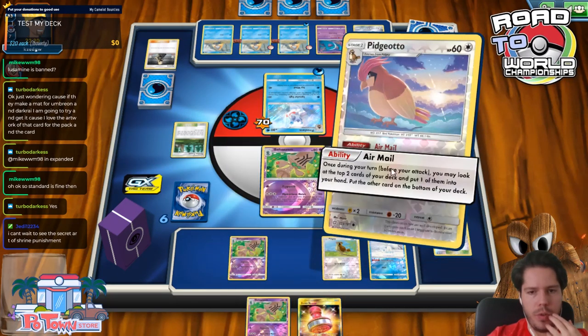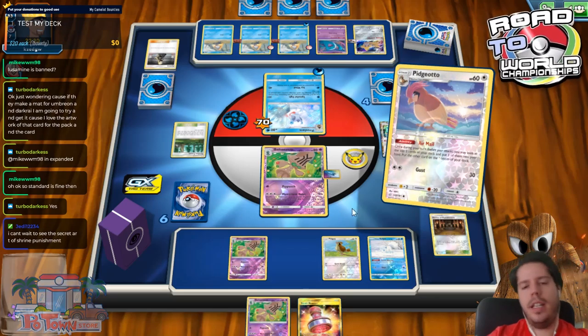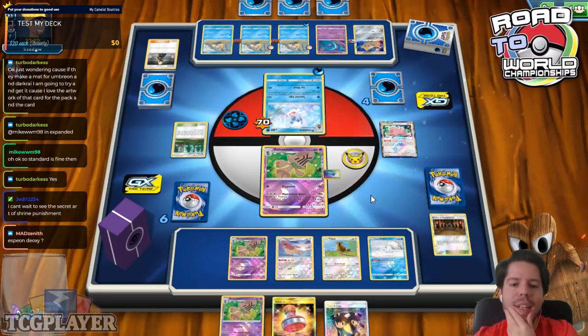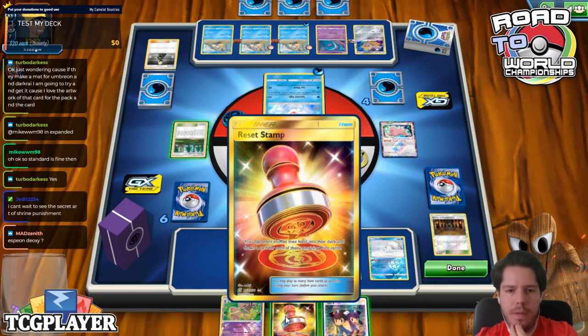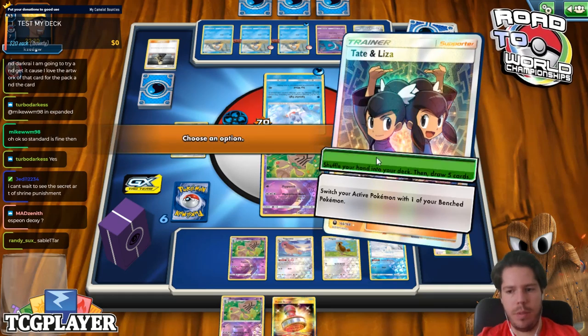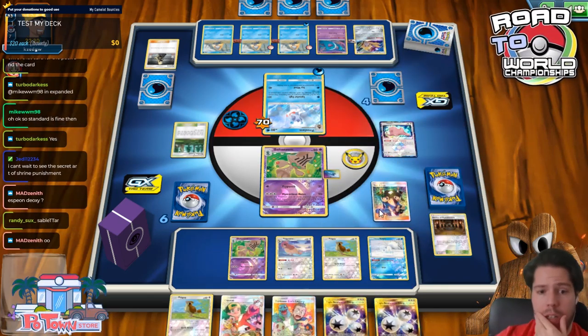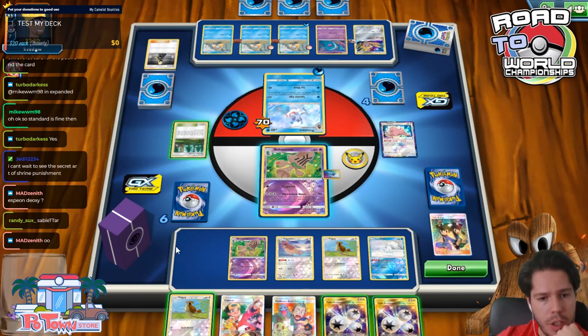Reset Stamp — not very useful yet. Airmail — okay. Got a supporter and Liza — not bad. Do I want to get rid of the Reset Stamp? I don't think so; it'll eventually be useful. Sableye, Giratina — looking at the opponent's Pokémon. Espeon-Deoxys, I'm not sure.